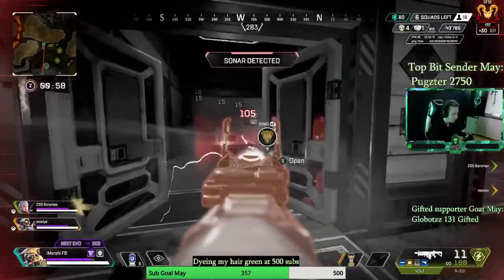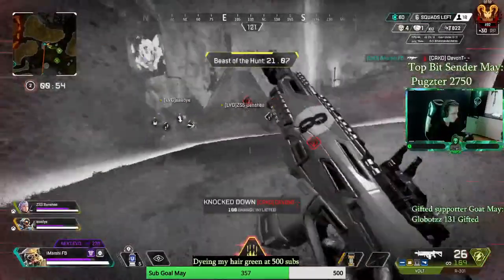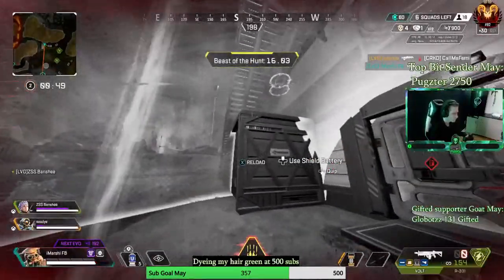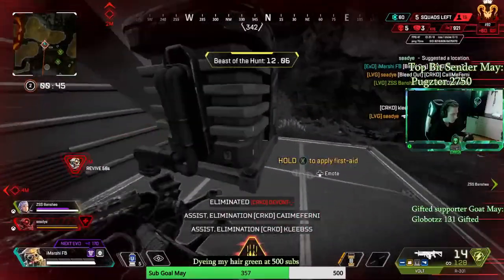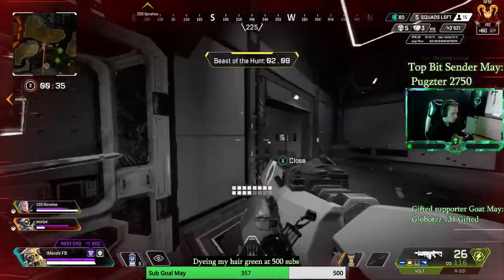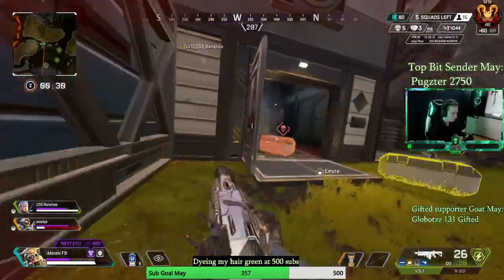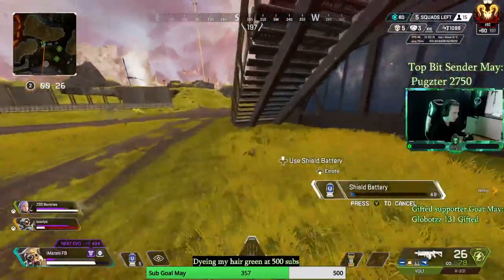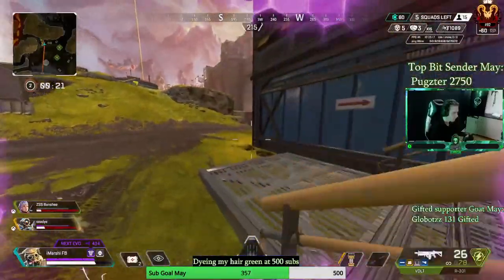We'll go through his abilities, mechanics, advantages, and disadvantages — every single ability one by one: tactical, passive, ultimate. Different play styles, how pubs differ from ranked. We'll go through Bloodhound very in-depth. This is the first guide I'll be making; I might make more if there's an update to Bloodhound or the community wants it. I hope this one helps and I'll see you guys in the main segments of the video.